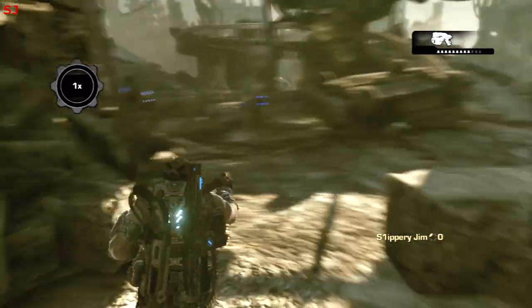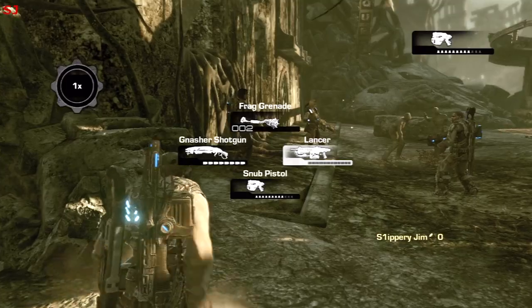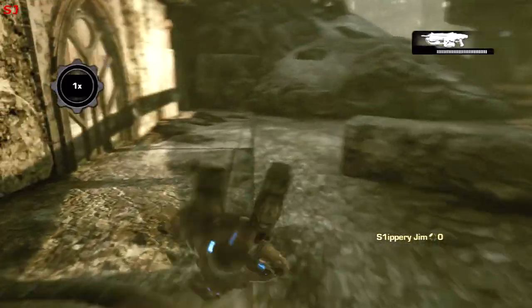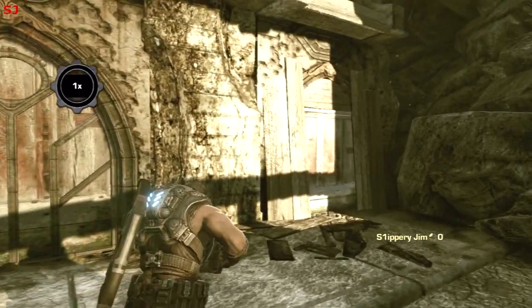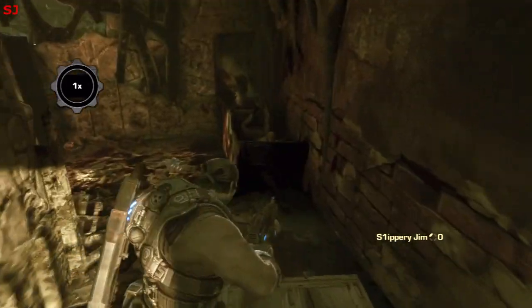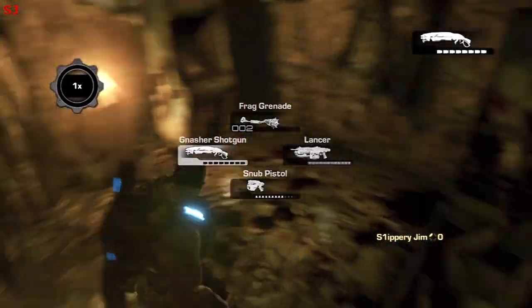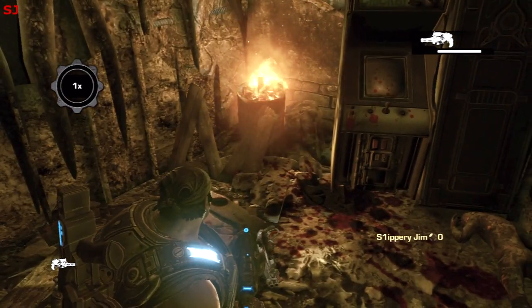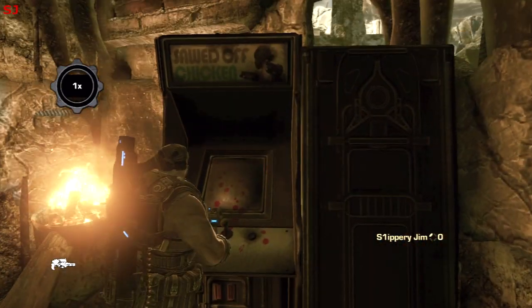When you've done that, you will notice a flowery explosion around the corner down the end of this building. If you go down to the end here you will see a door — and this door you can open now. You just need to kick it and you'll find a room where there's a hammerburst on the floor and this Eddie's style arcade game, which is Sword of Chicken, the game.